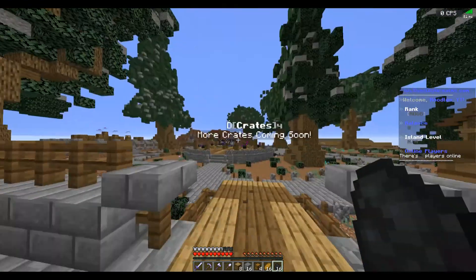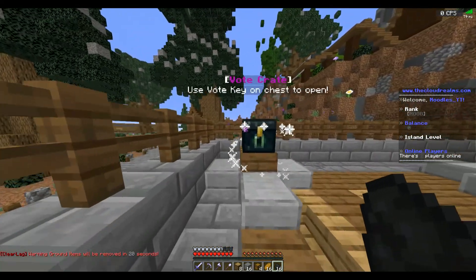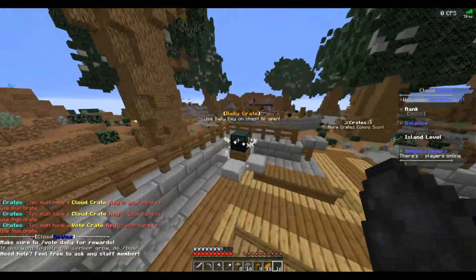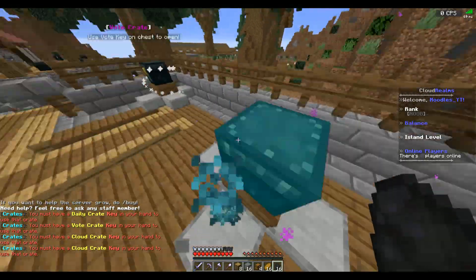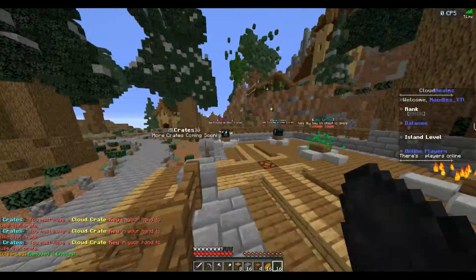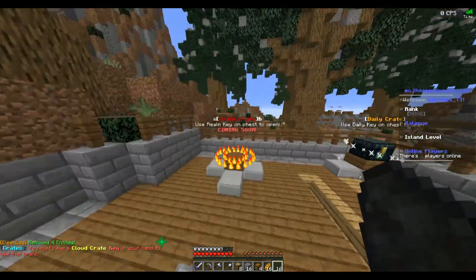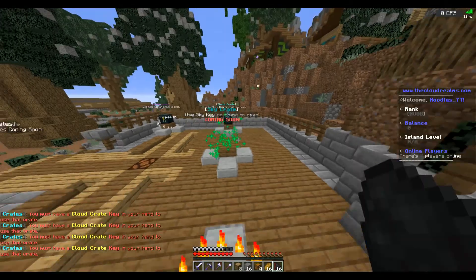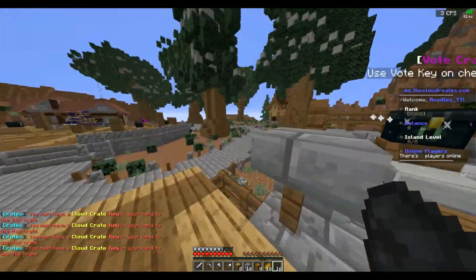The 'more crates coming soon' hologram — I would put that in a different location so each of the main holograms stands alone. For the vote crates, left click to preview. I know a lot of people comment about me saying this on every video, but I would really recommend making it so it doesn't bounce you back, mainly because you can glitch into places. Also, if a player doesn't have a key, I would make it open the crate preview instead — I don't see why a lot of servers don't do that.